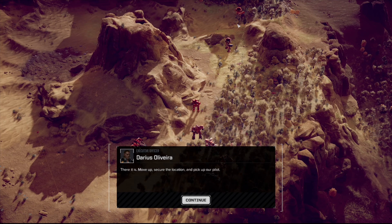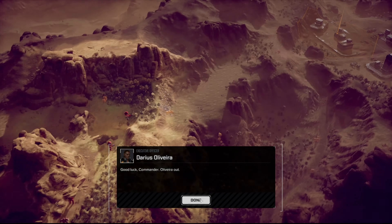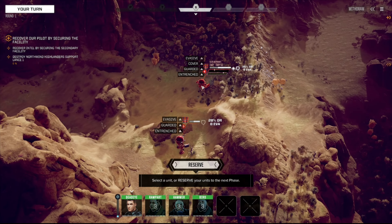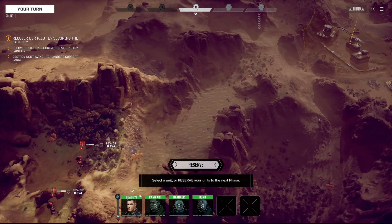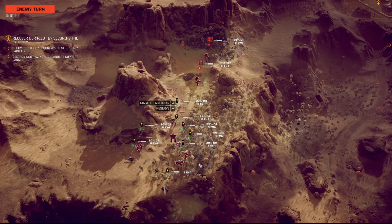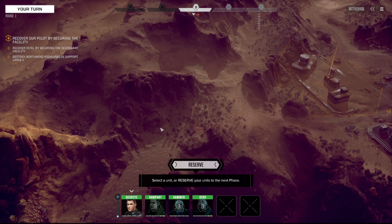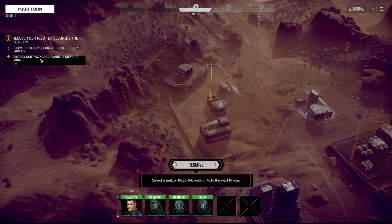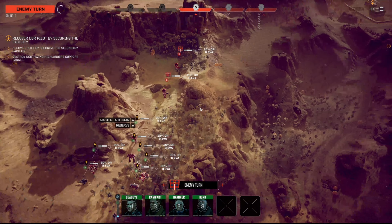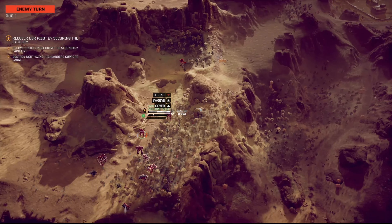Target facility — oh my word, all the IMPs! It's a dream come true. North Wind Highlanders have brought all the IMPs — well, two of them at any rate. We are reserving. The objectives are: recover intel by securing the facility — they're right next to it — and destroy everything else. We are going to reserve and see if they play the game. They do play the game — excellent!